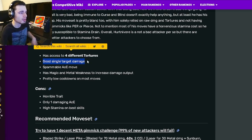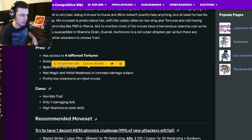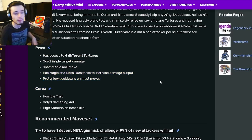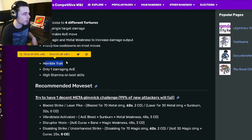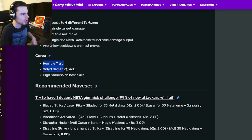Going down to his pros and cons: he has access to four different tortures, good single target damage, spammable AOE moves, and magic and metal weakness to increase damage output, which is really good. He also has pretty low cooldowns on most moves.